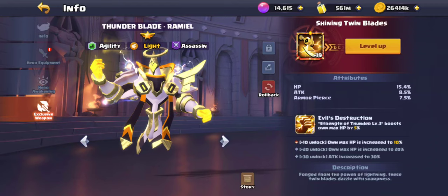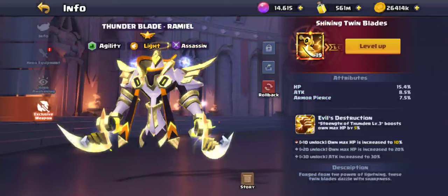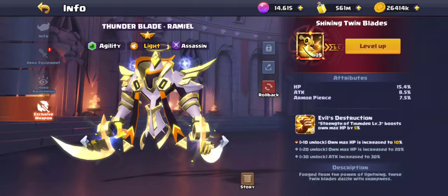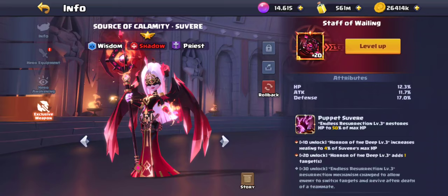Isla is level one — she gets a shield every six seconds. Barley I also gave level one but nearly never use him. For Ramiel, I'm missing 10 golden badges for level 20. The HP bonus is not bad for him — he'll survive a little longer and also gets an attack bonus.